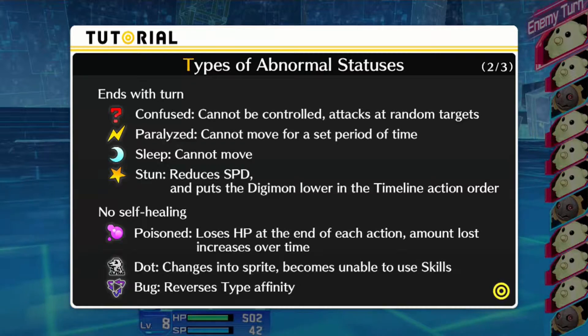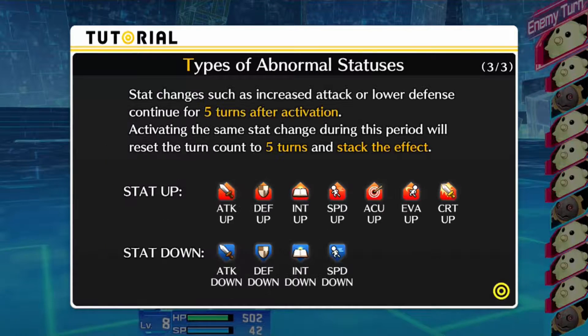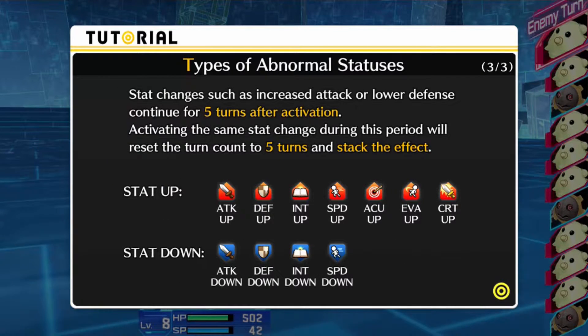No self-healing for Poison, Dot, or Bug. Poison is straightforward — you lose HP each turn. Dot changes into Sprite, becomes unable to use skills. And then Bug — you reverse the Type Affinity. Stat changes, such as increased attack or lower defense, continue for five turns after activation. Activating the same stat change during this period will reset the turn count to five turns and stack the effect — so keep that in mind.